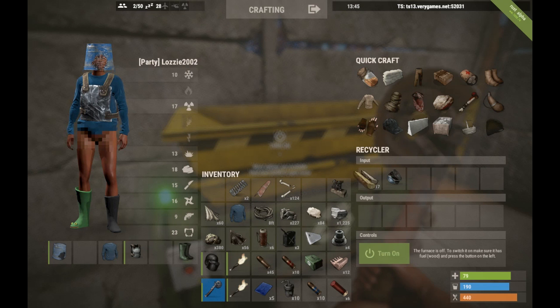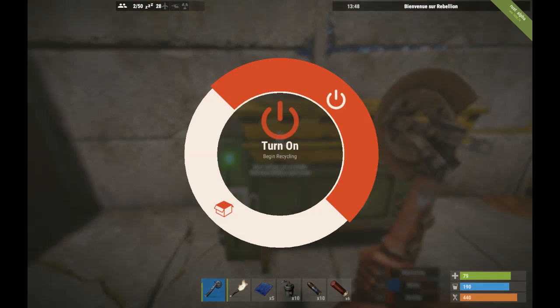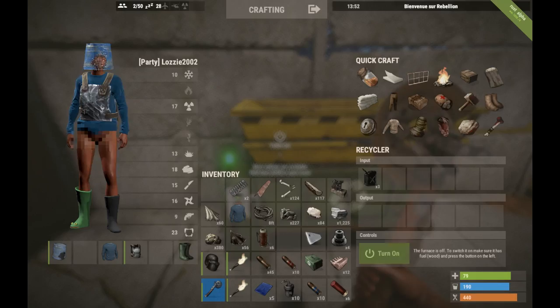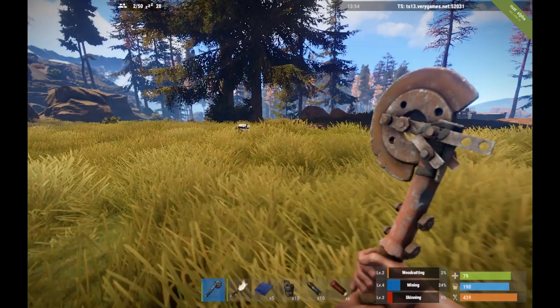I don't know how this recycler works. Screw you recycler — I don't know what you do. Oh, I didn't turn it on — that might help. Maybe it uses wood, oil, or low grade fuel? I don't have that on me. We'll figure it out, but right now I have no idea how this works.